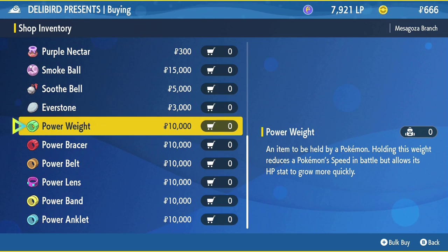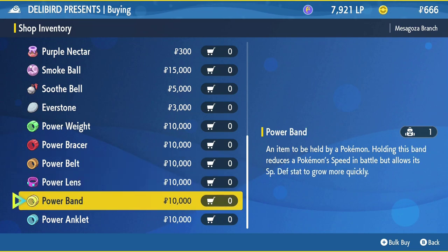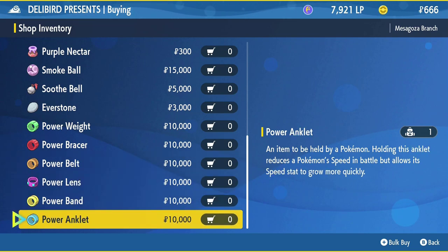There are six power items, one for each stat including HP, attack, defense, special attack, special defense, and speed. When your Pokémon is holding a power item, that specific stat, according to the item, will grow by an extra 8 EV points after each battle. That means if you're KOing Pokémon that are worth 1 HP EV, your Pokémon will gain 9 HP EVs after a KO. This is fantastic, because instead of having to KO 252 Pokémon to max EV train a stat, you only have to KO 28. Pick these items up — you won't regret it.